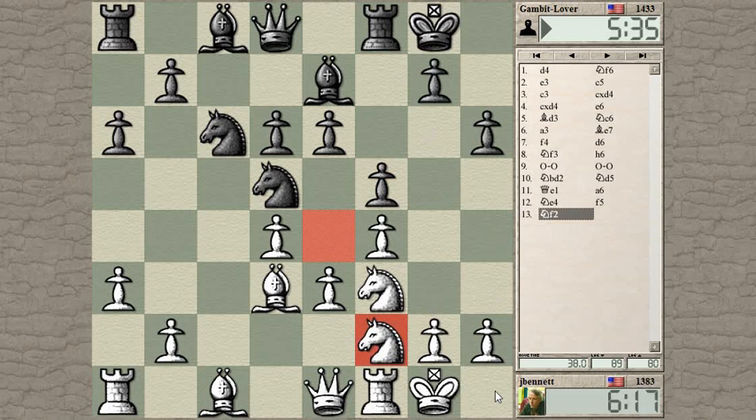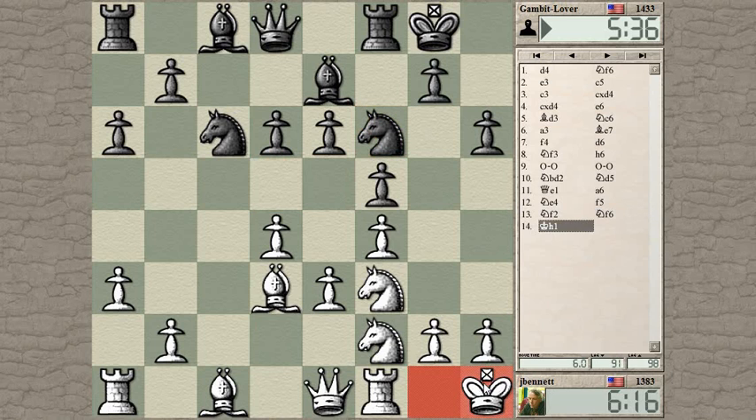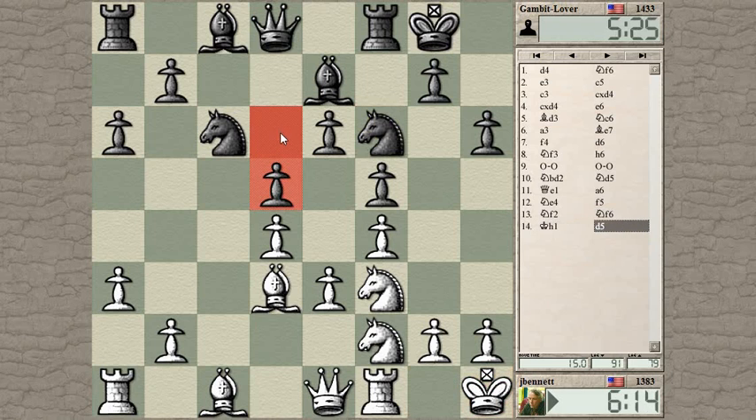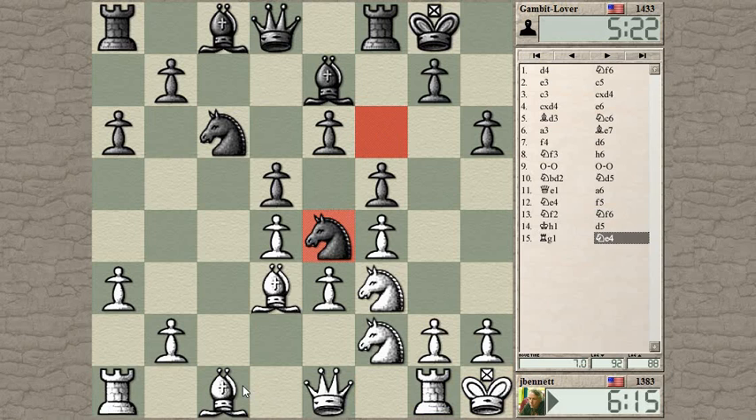Maybe king h1, rook g1, pawn to g4 is an idea here. He decided to retreat his knight. This is what I meant — you get this long maneuvering game. It's pretty closed, all the pieces are still on, there's only one open file and that's the c-file. Neither of us has rushed to put a rook on the c-file. Now I'm going to play g4.